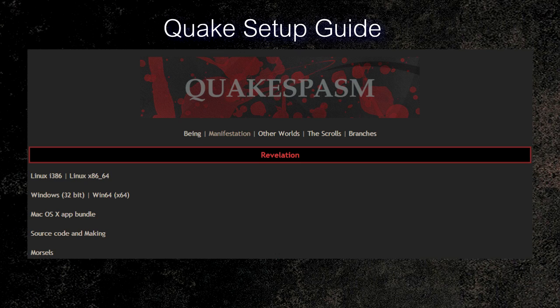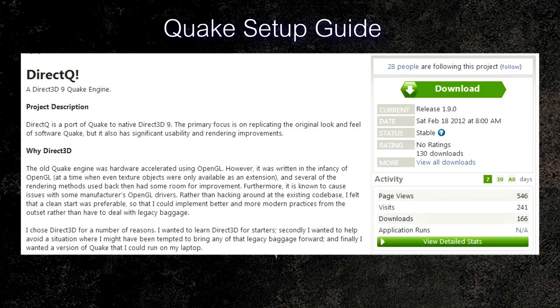The other engine I'm recommending is DirectQ. The reason is that QuakeSpasm uses OpenGL, and some graphics cards can have issues with OpenGL — for instance, ATI and Intel cards can have driver issues. Rage was a great example of this. Grab DirectQ if you're having graphical corruption issues. Note that DirectQ likely won't work on Linux or Mac because it uses DirectX rather than OpenGL.